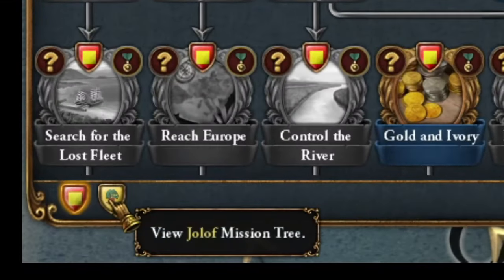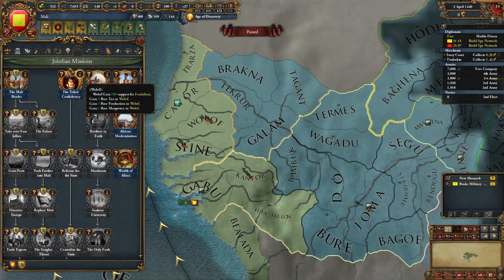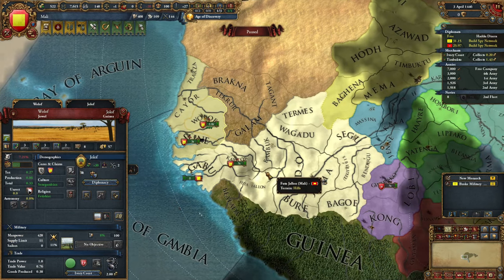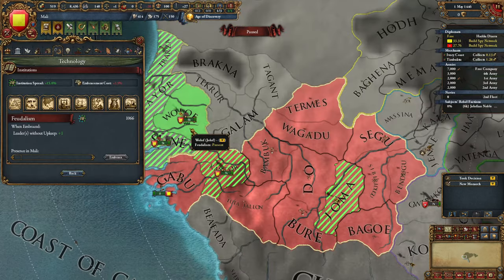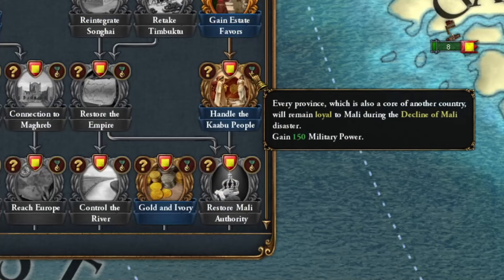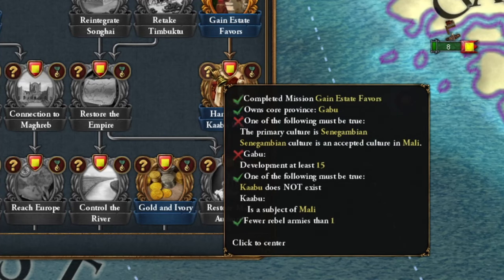Releasing Jolof is super important. This country has a mission that implements feudalism in their capital. Normally it would require several government reforms, but now it's instant. Since Jolof upon release as my vassal has a high opinion of me, I also gain the institution from them. And there it is — feudalism. It'll be implemented immediately in my province as well. Now that I have the institution, I'll complete this mission to appease national minorities in my country.